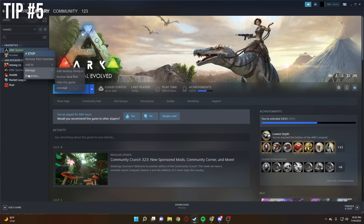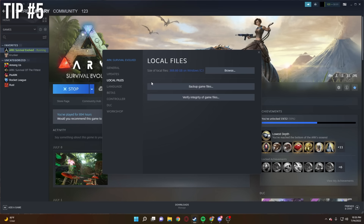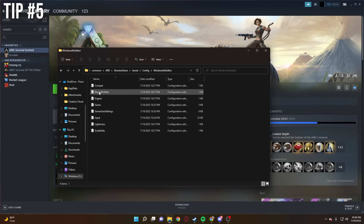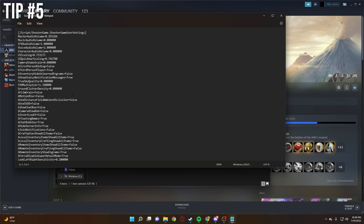Increasing your FOV could give you more spatial awareness. Go to local files, click on browse, these folders will pop up. Click on ShooterGame, then go to Saved, click Config, WindowsNoEditor, then go to GameUserSettings. When this menu pops up, look for the FOV multiplier — mine is increased to 1.34. Play with it as you will.